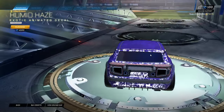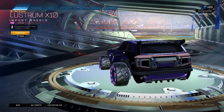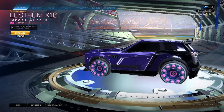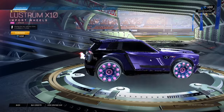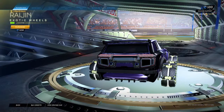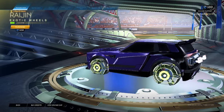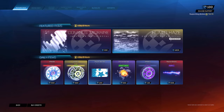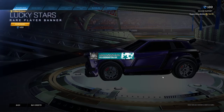Mid. I do not like that decal at all, to be honest. Lustrum X10 Pink Strikers for 600. Rasion Lime wheels for 900 — these are not good-looking wheels. Why are they in lime? Lucky Stars banners is honestly the best thing of the day. I don't like it.